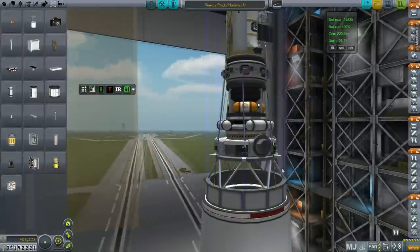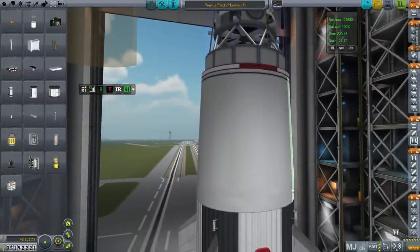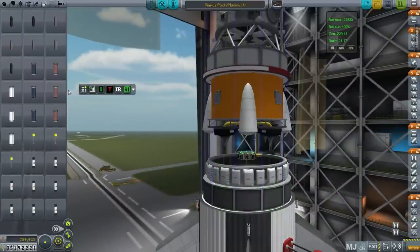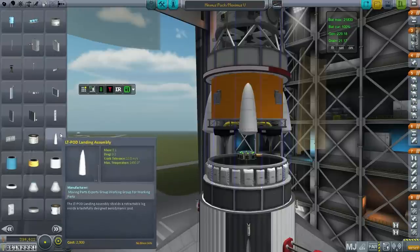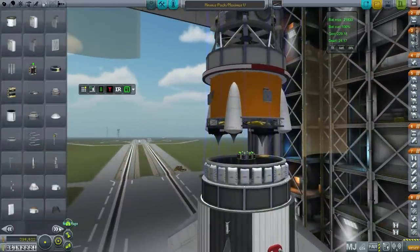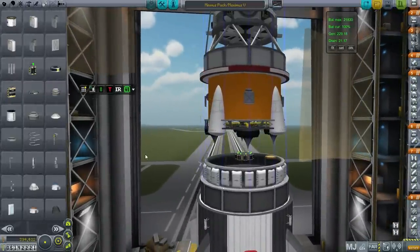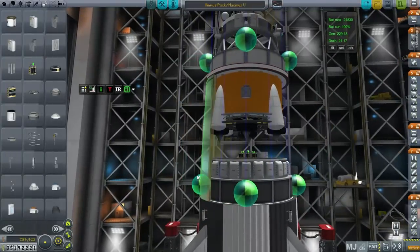Then of course is the regular second stage. However, I wanted to reconsider these landing pods — they're very expensive, probably because I scaled them up. 2,900 funds is pretty expensive. They look good and we are intending to recover them — we've actually proven we can recover them. So I'm going to leave it be for now, since we will recover them and that's more incentive to do so.